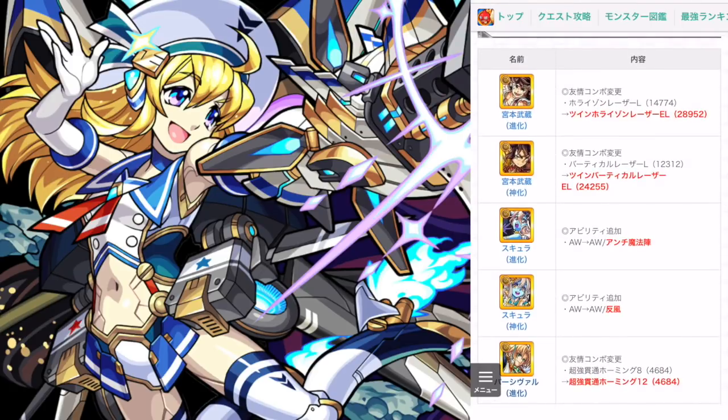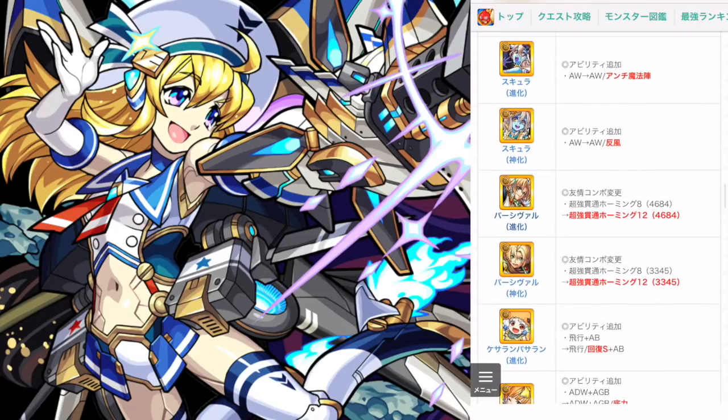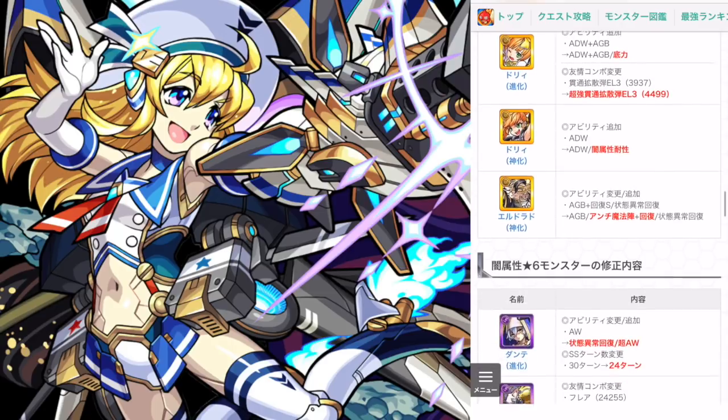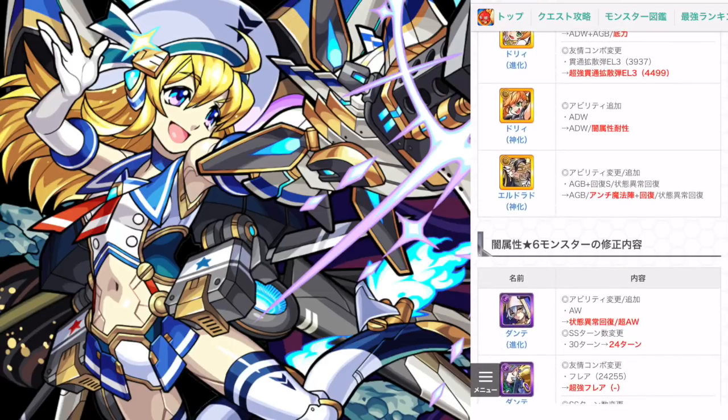Miyamoto Musashi's bump combos got upgraded, which is very cool, so he'll be a good source of damage with direct attacks and his bump combo. Percival has strong homing bump combos and those got upgraded. El Dorado picks up a null magic circle, so that'll make him good for Aizen Mjol, same as Lancelot X.